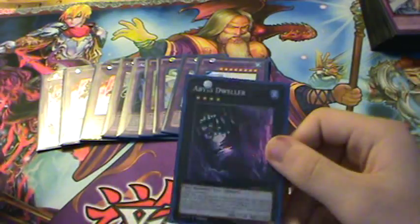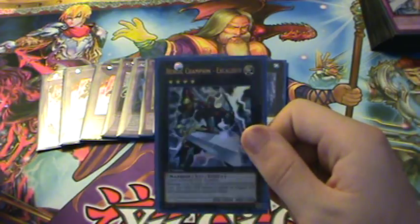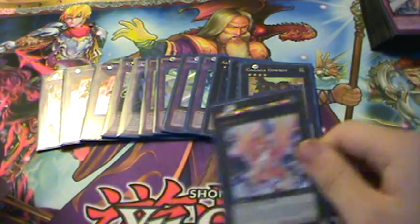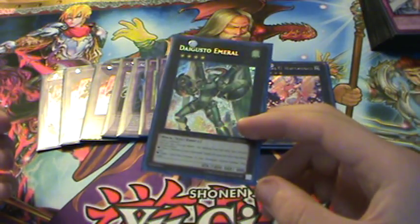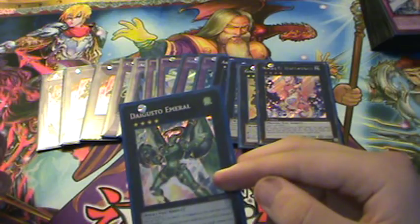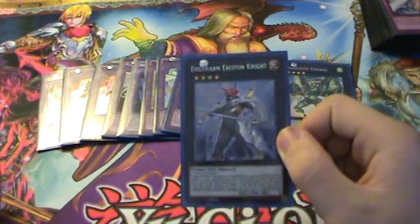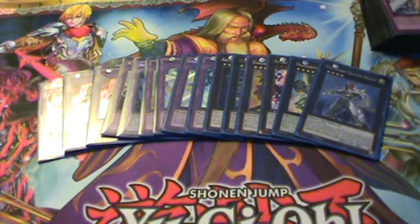For the Xyz monsters — all Rank 4s. Abyss Dweller, pretty self-explanatory. Heroic Champion Excalibur for OTKs and getting over big monsters. Gagaga Cowboy for game. Evilswarm Drago for game. Daigusto Emeral — I'm thinking about taking this out, but it's really good: you can special summon your Neos Alias, or shuffle a monster into the deck and draw a card. Evilswarm Nightmare in case you need it. That is the extra deck.